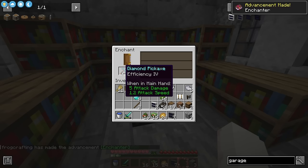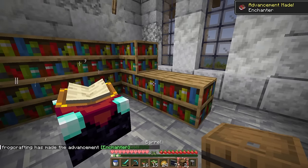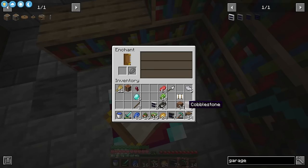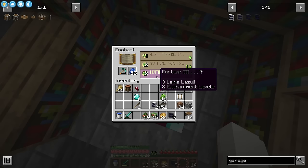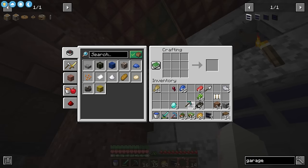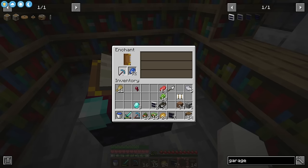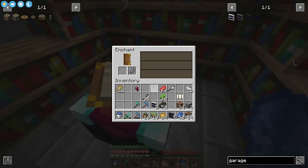Let's try to enchant our pickaxe. Efficiency four and fortune? Just efficiency four — okay, I came prepared because I have a grindstone. Let's try again. Breaking three — no. One more time, this time it's gonna be fortune, I know it. Fortune three! Yes! Oh my gosh! All right let's try our luck one last time — make another pickaxe and try to get efficiency so we can combine them. Oh this is perfect, we can combine these two pickaxes in an anvil. I'm going to use the last of my diamonds to make an axe and enchant that as well.